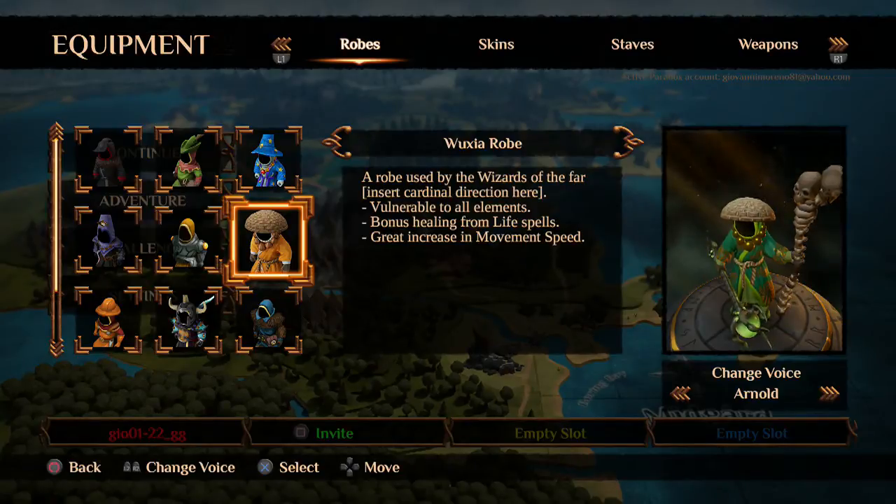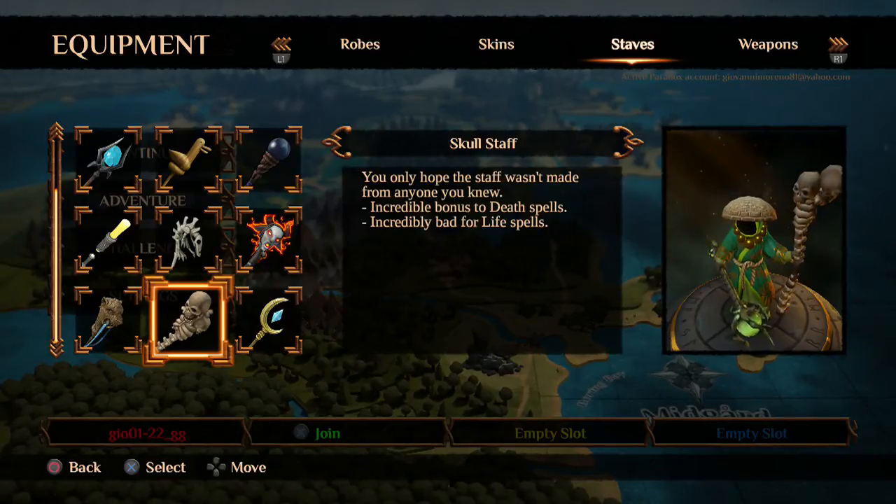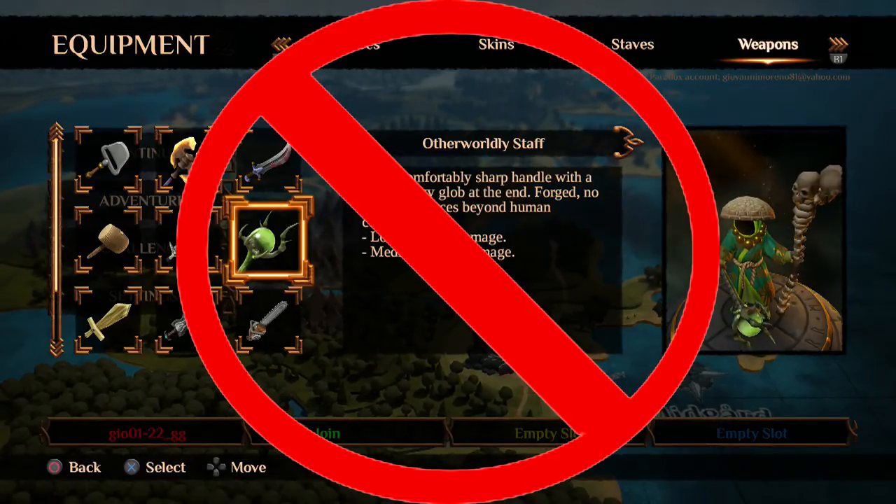To get the wuxia robe you will need to beat chapter 9 on any difficulty. We'll be using the skull staff because it gives you an incredible bonus to death spells, which is what this entire build is based around. And if you want, you can use the otherworldly staff — I wouldn't really recommend it, it's just for the look.